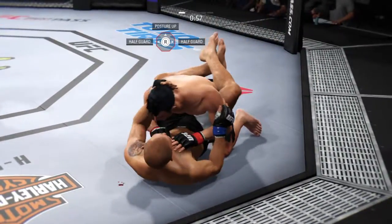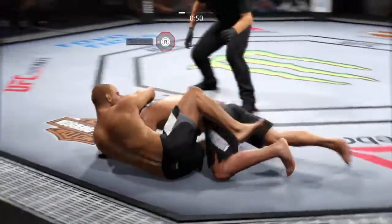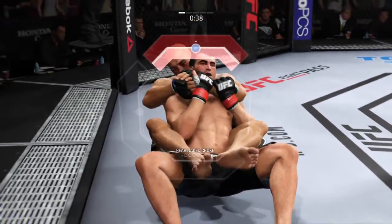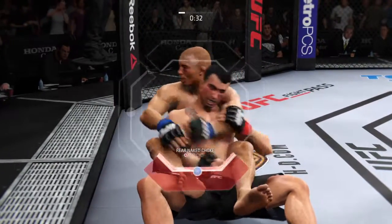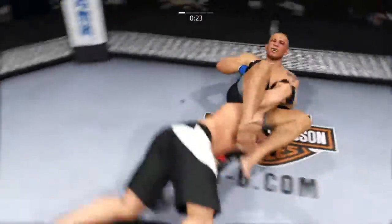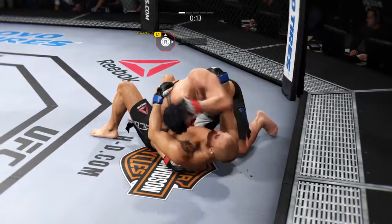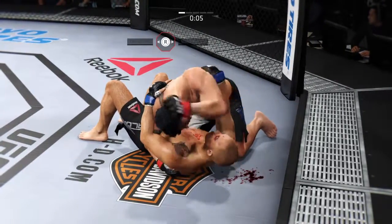Under a minute on the clock here in round one. And he reverses position. He's trying to secure the rear naked choke. 30 seconds. That was a deep armbar, but a beautiful escape. He's really working over his opponent here in side control. Aldo's really starting to bleed now. He's looking to keep busy on the ground.